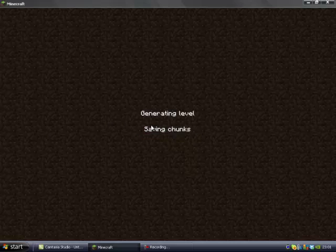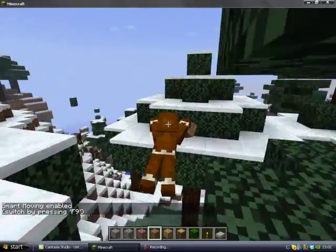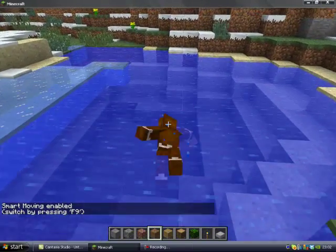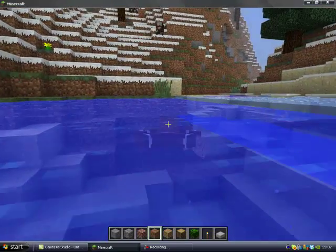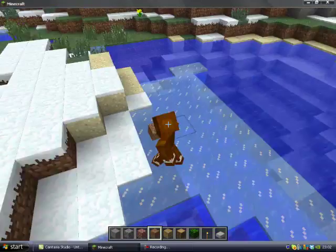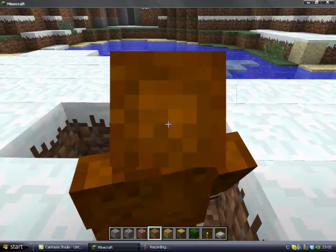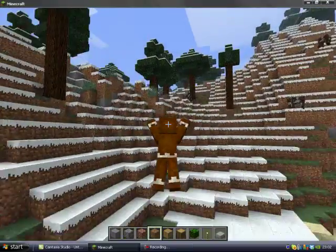You can use it on a server even when the server doesn't have it, except everyone else would just see you moving weirdly. If you want to go faster — not just sprint, but in fly mode too — just hold F. Now for the swimming animation: you have your surface swimming, your underwater one which I really like, and then a diving animation. For swimming, hold W, F, Control, then hold Spacebar and let go.